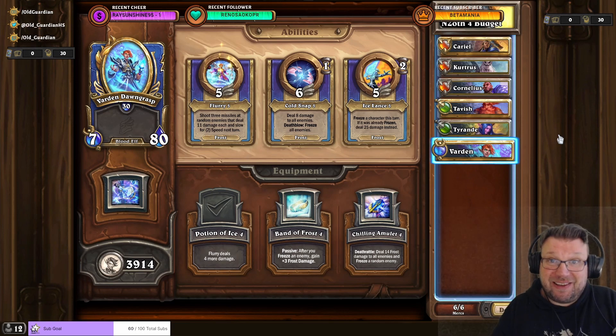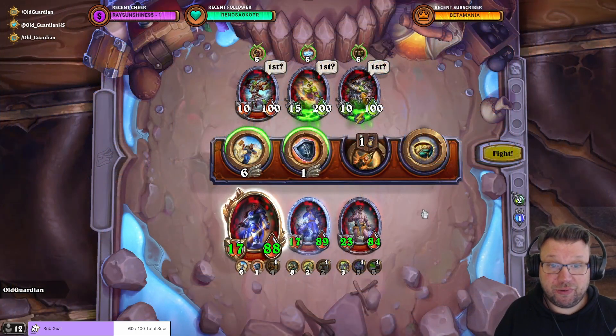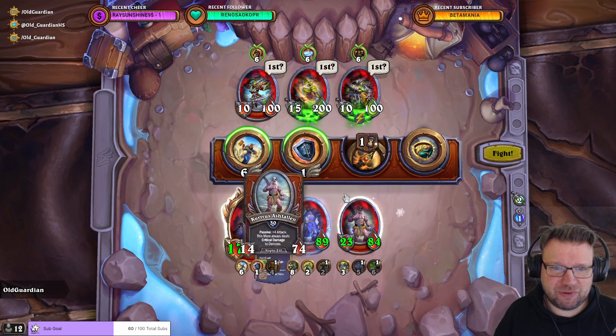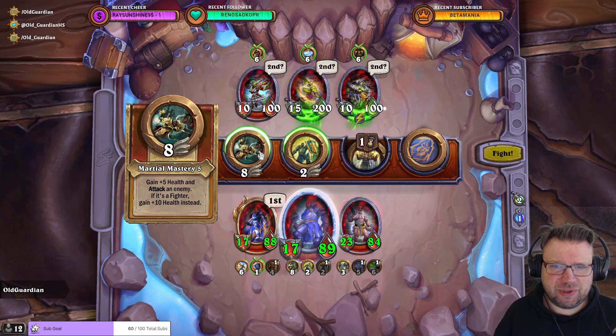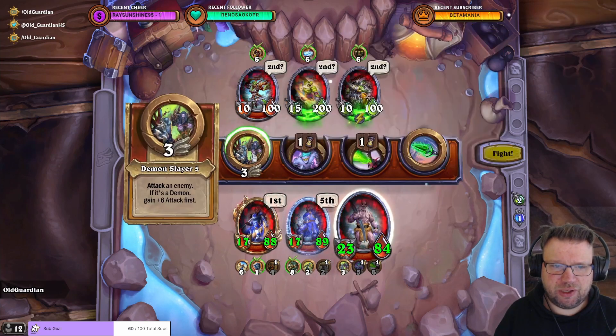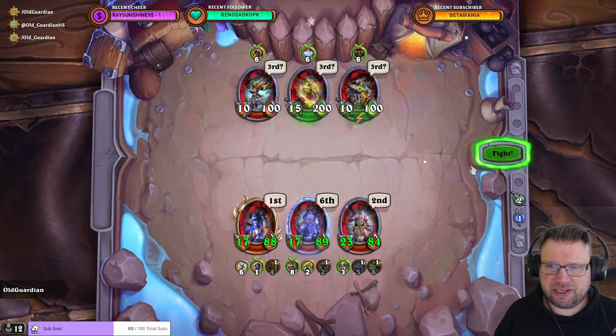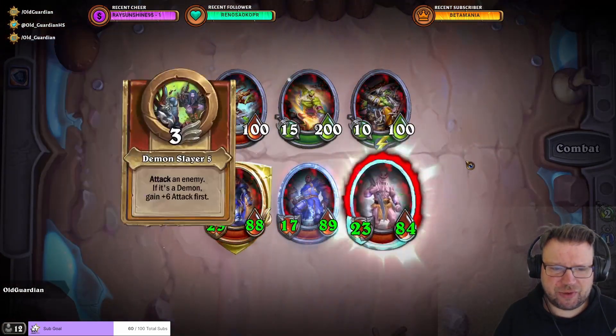And this is what it all looks like in action. Galvangar with only humans, elves and dwarves — budget edition. There's a total of seven available characters, so I'm using six of those. With this squad, I'll probably need to work on that green add first. I don't think I can take down Galvangar as the first target.